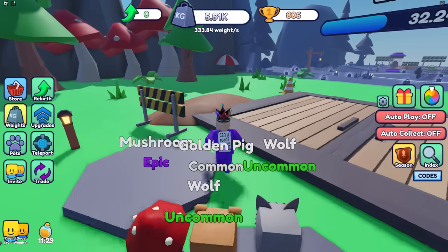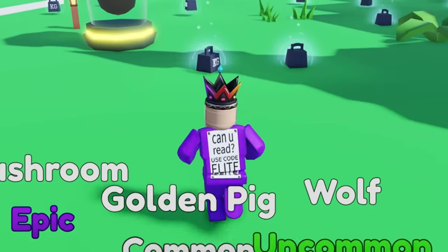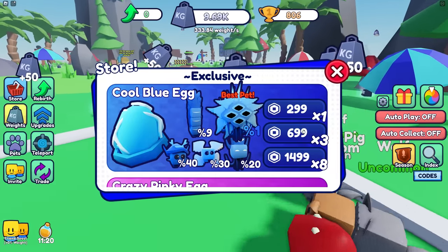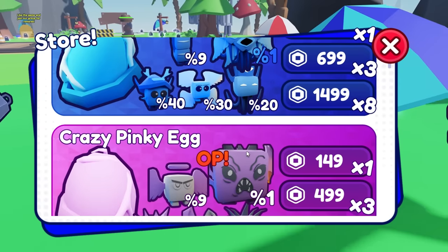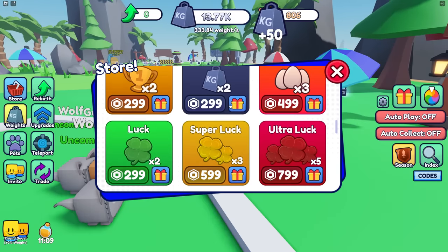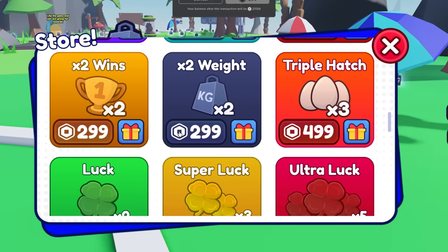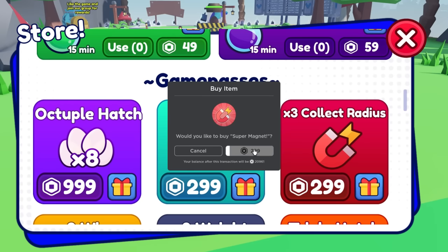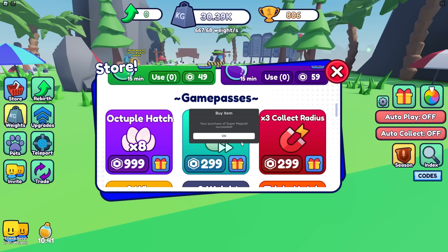We tried to buy something but lost all my weight - I can't believe it! Let's see if there's a pet in the store. There are OP items here - best pet with two times wins and two times weight. We should get two times weight and two times wins now.